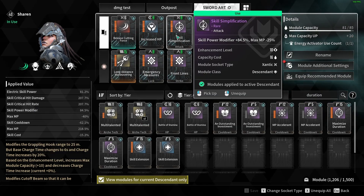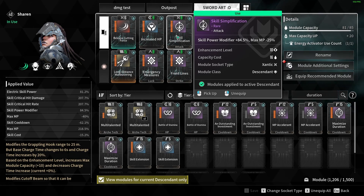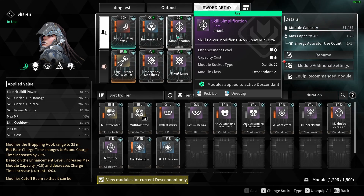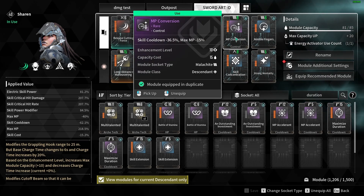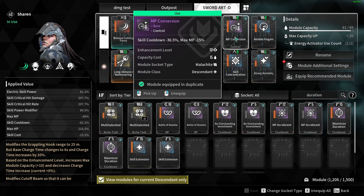All four of those crit modules allow you to crit more often and deal more damage when you crit. This is applied to your initial hit and the continuous damage, as you can see on the electrocution continuous damage. Skill Effect just increases the damage when you hit them. We then use Skill Simplification for the skill power modifier, although it has the negative effect of Max MP minus 25, meaning we have less MP to cast the skill.